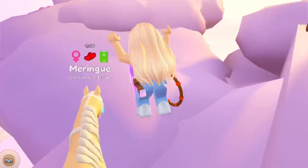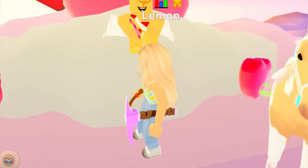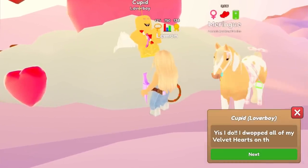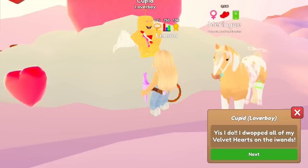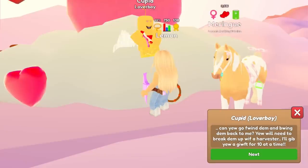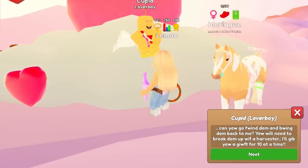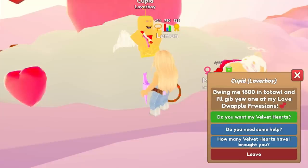Because we harvested some of those little heart thingies on the mainland, I'm going to go ahead and trade them to Cupid Loverboy. He says: 'Yes, I do — I dropped all my velvet hearts on the irons. Can you go find them and bring them back to me? You will need to go break them up with a harvester. I'll give you a gift for 10 at a time. Win me 1,800 in total, and I'll give you one of my loved Wapple Fweezins.' That's so cute how they made the text sound like a little boy.